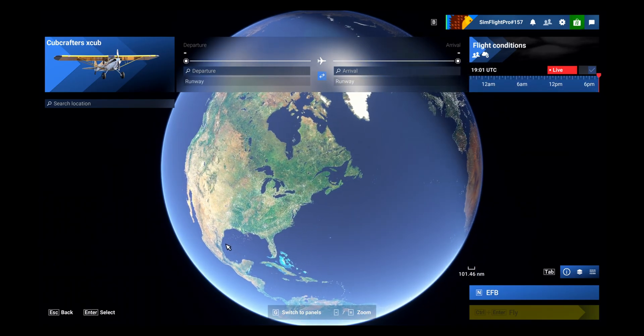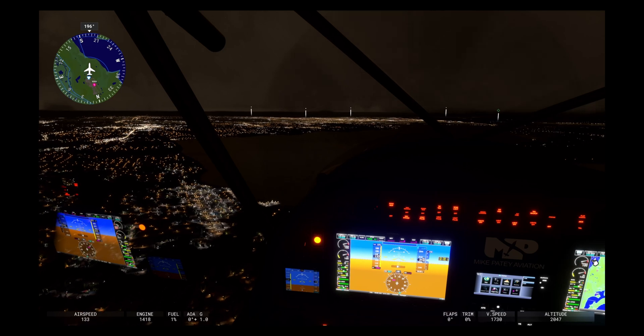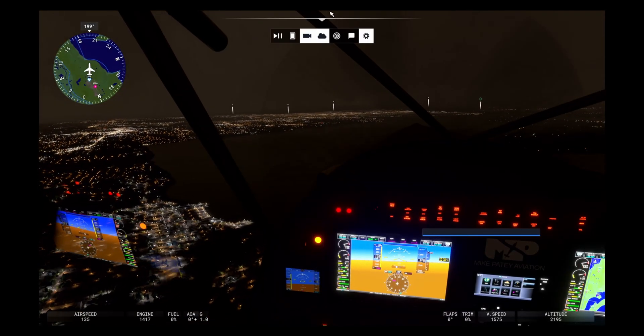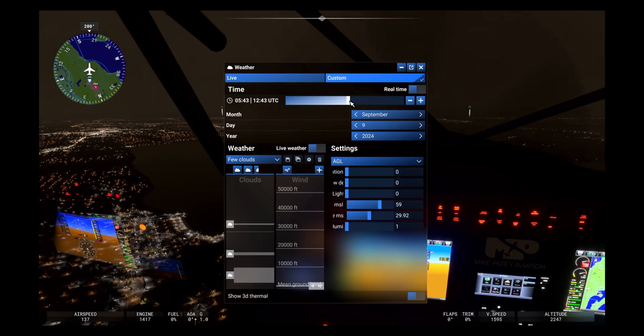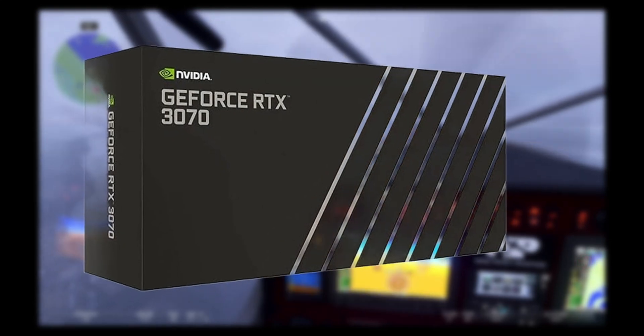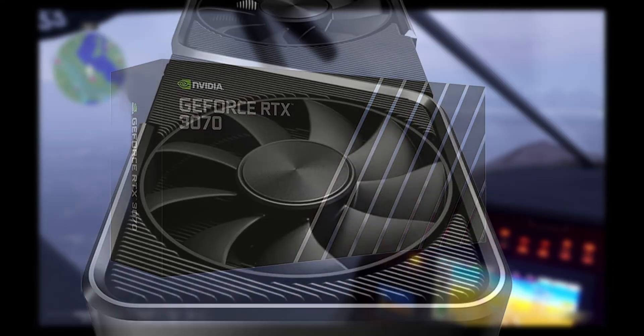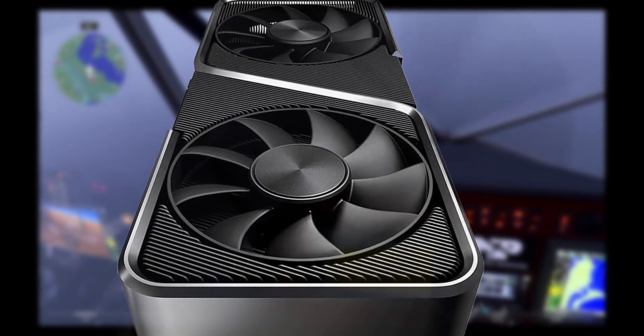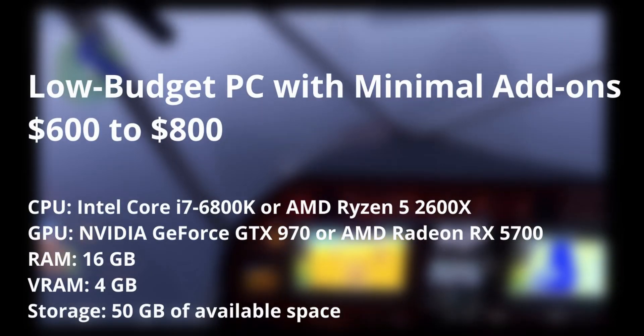Advanced graphics — of course we need this. The next sim's photo-realistic landscapes: you want to experience them, you'd better have a decent PC. Real-world airports and detailed aircraft models are just some examples. Rendering these visuals alone at high resolutions requires a powerful GPU such as an NVIDIA RTX 3070 or better. Low-end PCs struggle to maintain consistent frame rates with high quality settings.